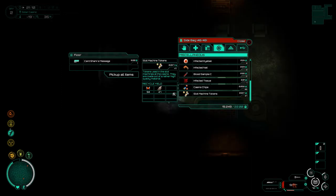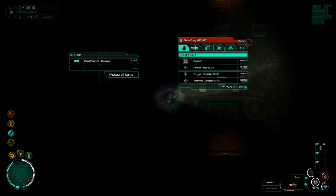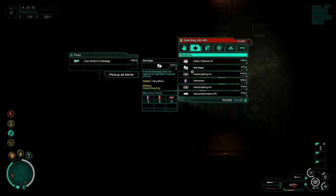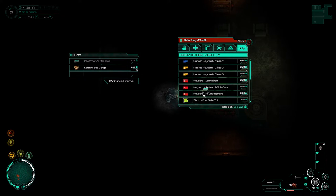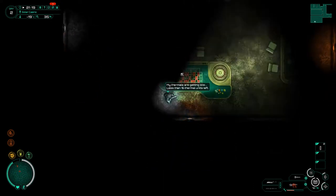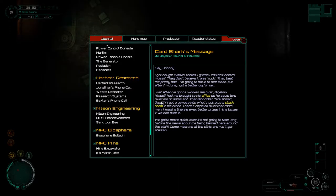Hello — is this what we're after? A device on the ground, I should check it out. 'Card shark message.' My bag is full — let me drop something or swap one for the other. Treating the cut is still active, and fatigue too. Let me have a look at what to drop. Thermal units are getting low but no problem. Let's have a look at the journal: 'Hey Johnny, I got caught working the tables — they didn't believe it was luck and beat me pretty bad, I need to see a doc.'